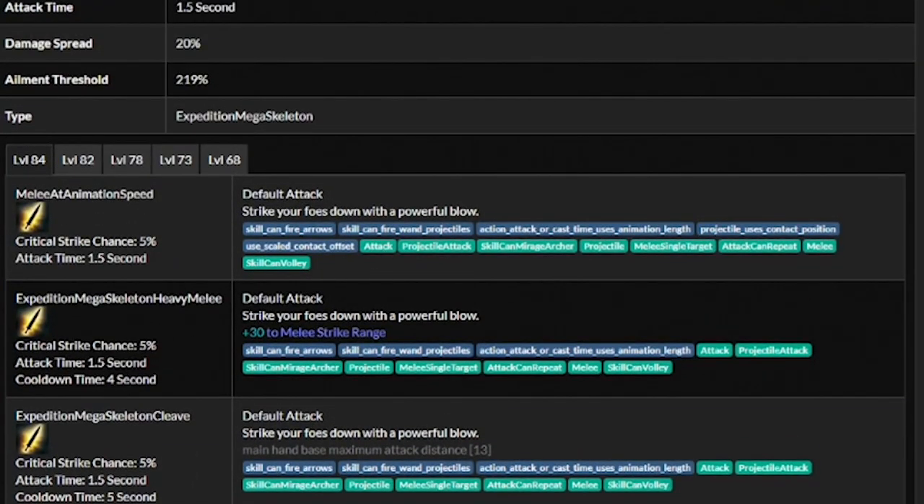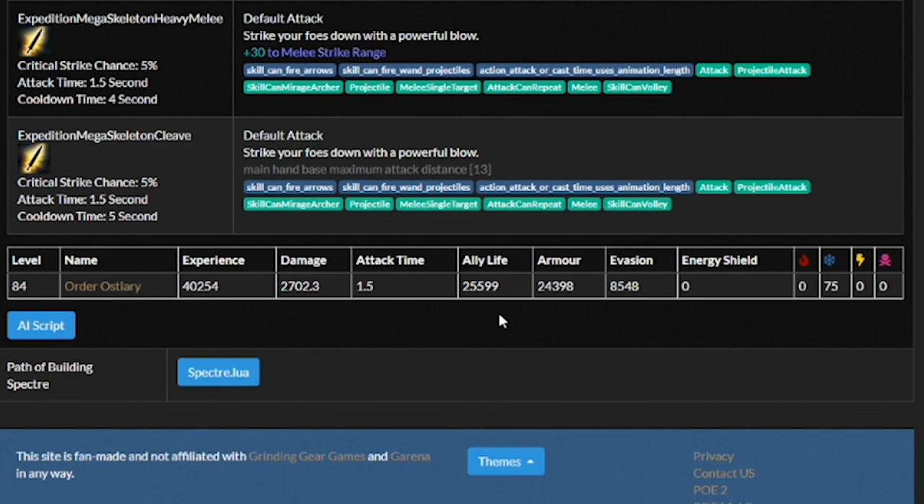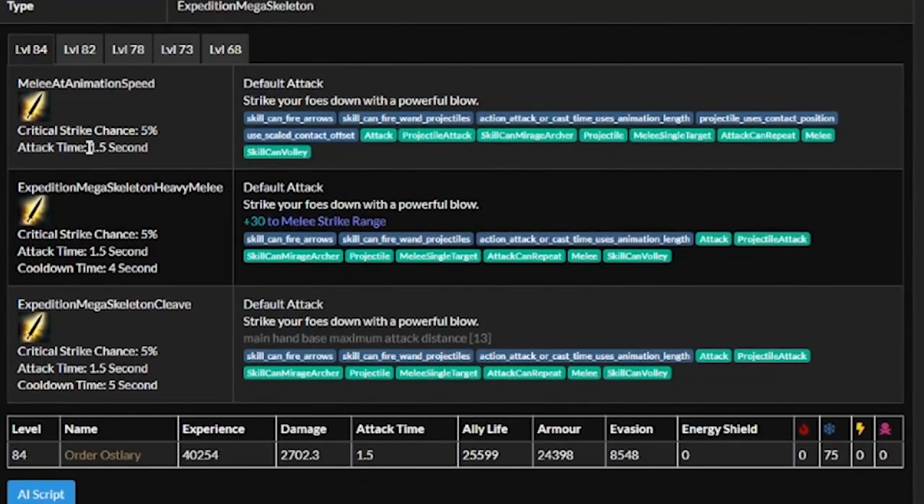Their attacks are straightforward. They have a stupid amount of HP with very high armor and some extra evasion. They have a 1.5 attack time with a 2.7k damage approach. They also have a Mega Skeleton Heavy Melee skill with a 5% crit and a 4-second cooldown, but a plus 30 to melee strike range. Any time we see minions with a cooldown on their ability, they directly become inferior — and that's exactly what's happening here. The Syndicate Operatives don't have this problem.